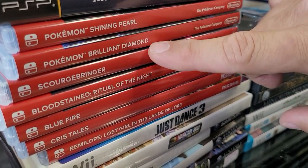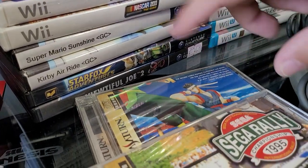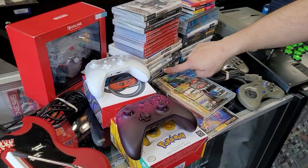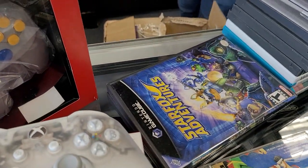We got a nice couple of Pokemon games here for the Switch. Bloodstained for the Switch, Crishtails, Blue Fire, No More Heroes — nice stuff, guys. Lots of good stuff. Star Fox Adventures — it's Mike's favorite GameCube game of all time.